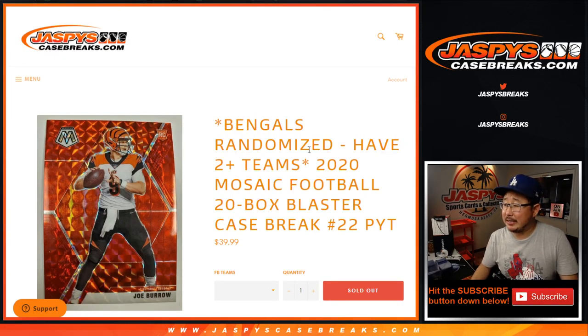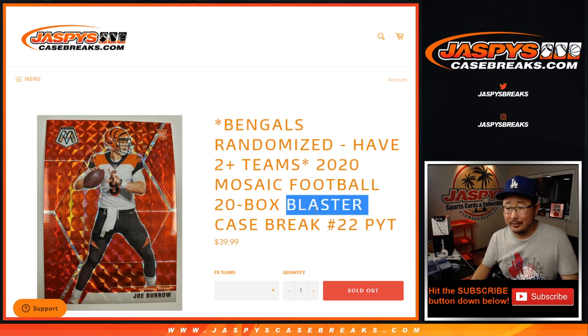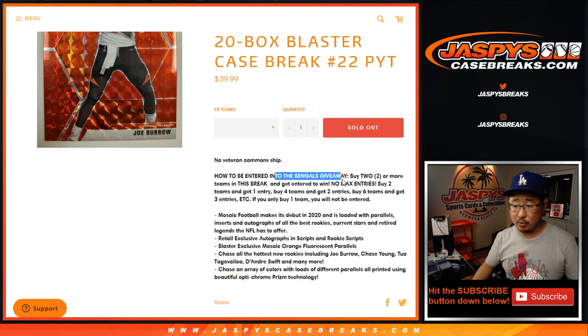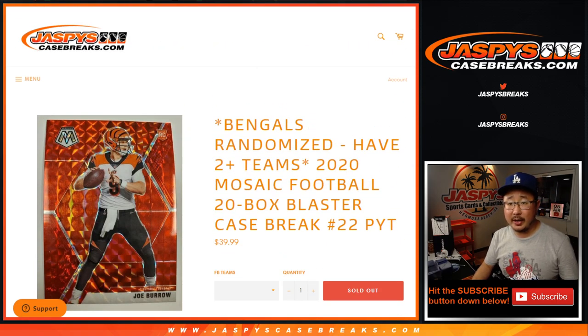Hi everyone, Joe for JaspiesCaseBreaks.com coming at you with another case of 2020 Panini Mosaic Football Blaster Edition. Very nice, we're already at Pick Your Team 22. Everyone knows how this works by now — giving away the Bengals.